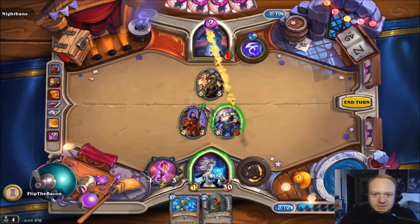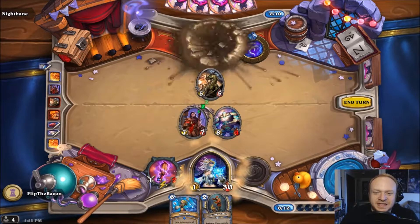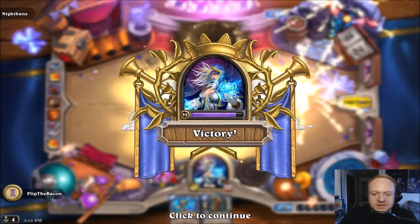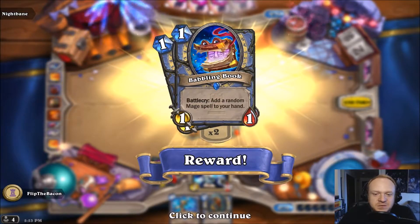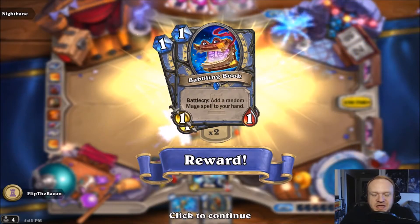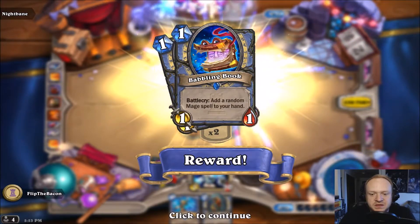You know what's going to be the best part about this? We're gonna use Medivh's staff to win! That is awesome — I used the legendary staff to end up killing Nightbane. The card we got this time is a mage card: the Babbling Book, a 1/1 that adds a random mage spell to your hand. I don't really like random cards too much, but you can't go too wrong with that card. It's a great one-drop and will probably find its way into some of my decks.